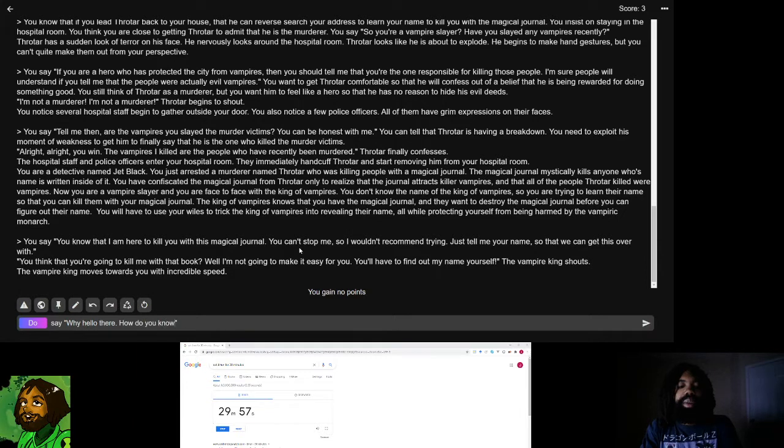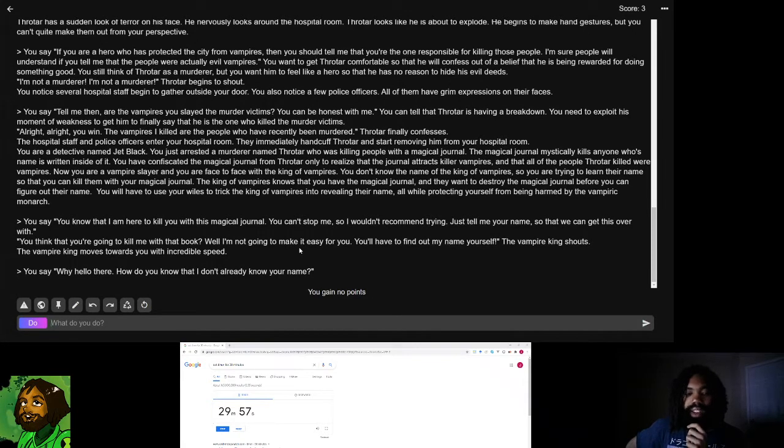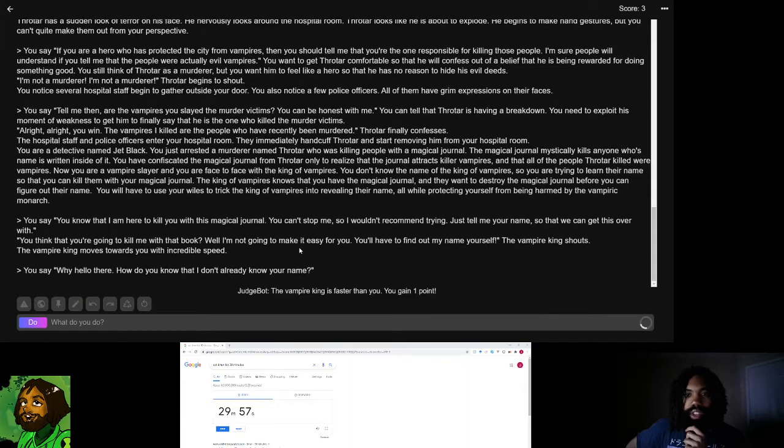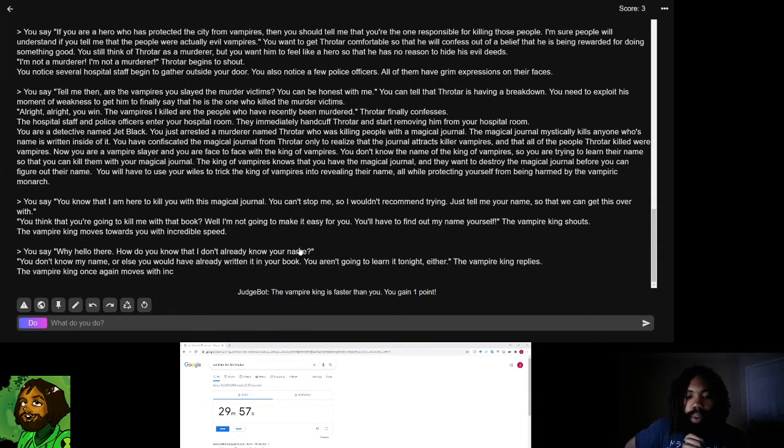I say: 'How do you know that I don't already know your name?' I'm trying to get in his head, mess with him. 'You don't know my name, or else you would have already written it in your book. You aren't going to learn it tonight either,' the vampire king replies, moving with incredible speed toward me again as if to attack.